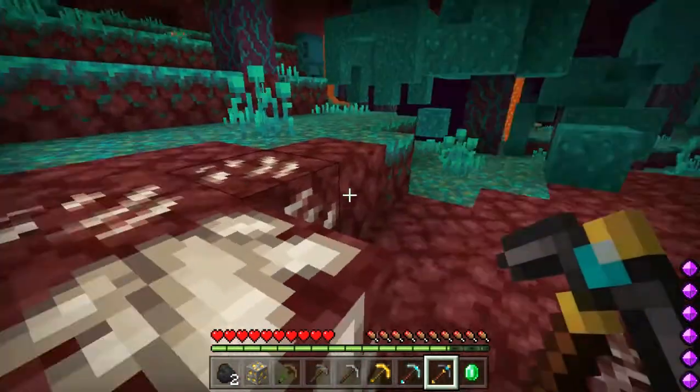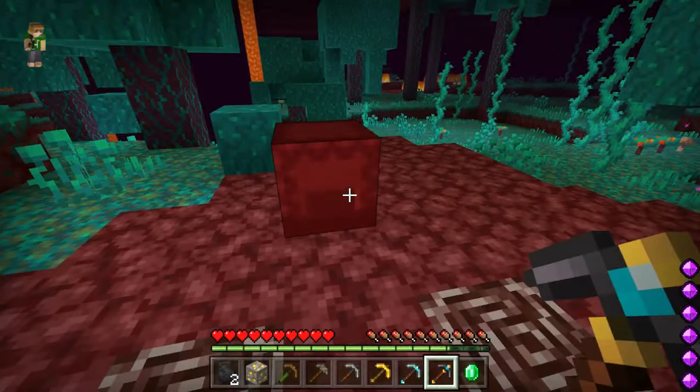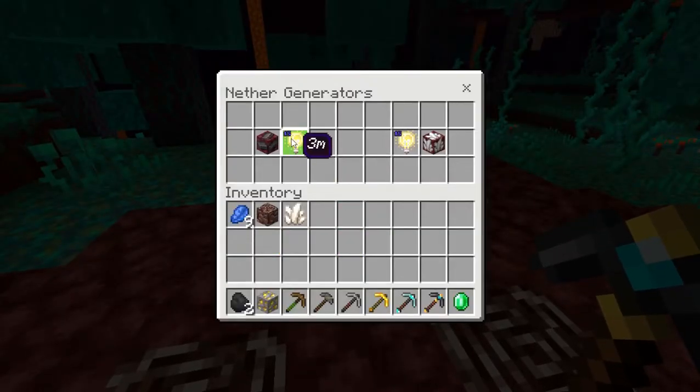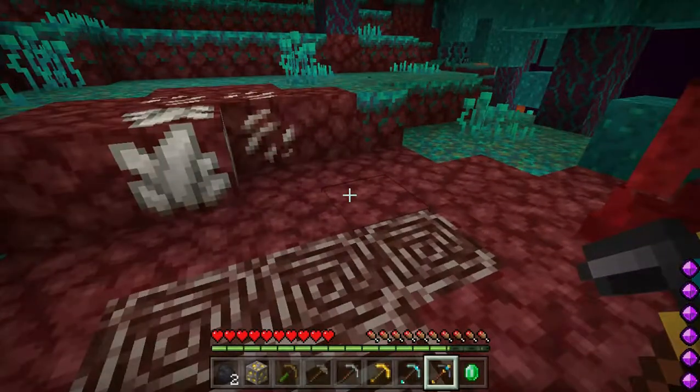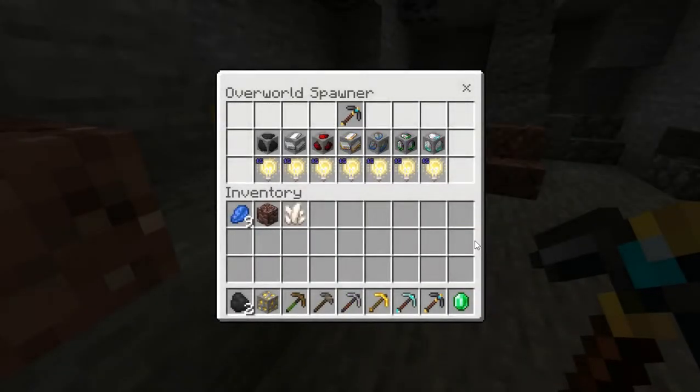In the shulker box you can see the generation timers: Netherite is 3 minutes, quartz is 1 minute 45 seconds. For the overworld: diamond is 2 minutes, emerald 1 minute 30 seconds, lapis 1 minute, gold 1 minute, redstone 1 minute 10 seconds, iron 30 seconds, and coal 10 seconds.